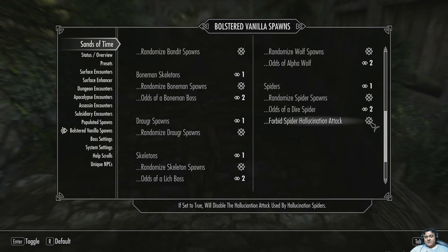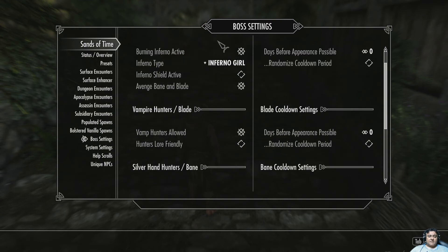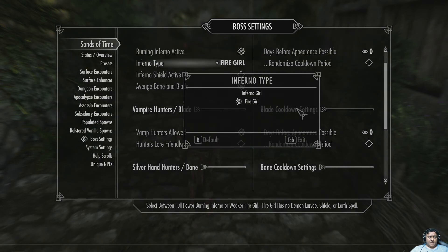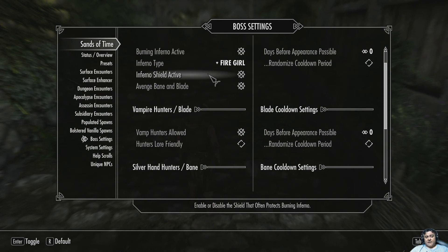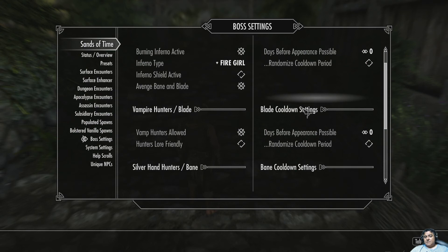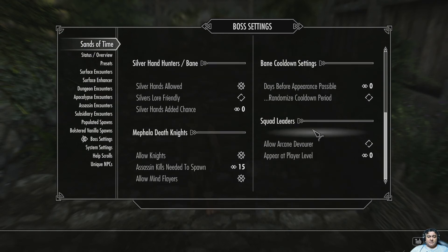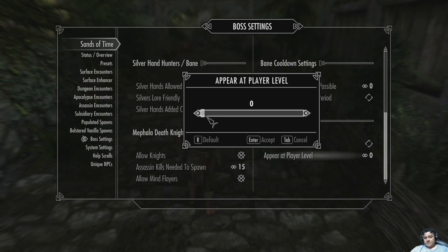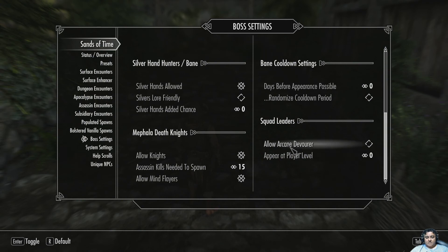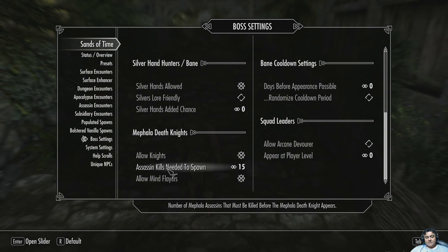Forbid spider hallucination attacks — some people don't like them. Lots of options for wolves when the wolf pack attacks you. You can make the fire deadly — how active or not active — and that determines how tough she is. Does she avenge Bait and Blade or not? Pretty cool. More controls for her blade, controls for the vampire hunter, Bane the werewolf hunter — his settings. Squad leaders, allow Ken the Bowler — getting to that.